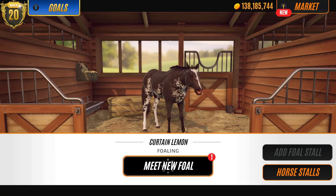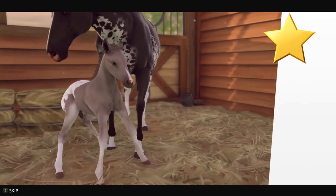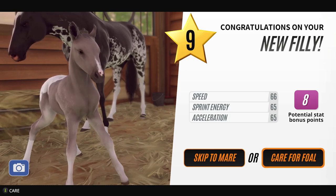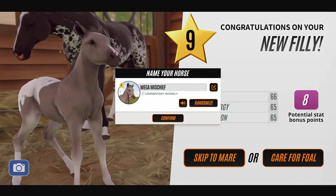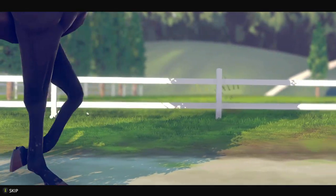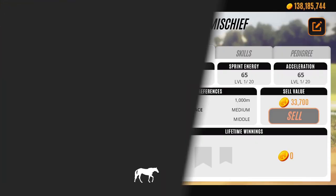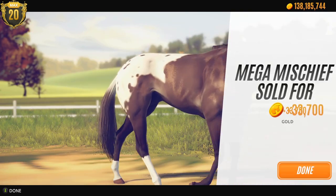Oh no, we have one more. Is this another blanket Appaloosa? And it's level nine. Oh my god I'm gonna pull my hair out. This mare just refuses to give me markings in a - whatever. Let's skip it to mare. I will keep trying with this mare to get her coat on a level ten horse. Mega Mischief. You are very very pretty but I cannot keep you. You are the wrong level so you will go bye bye straight away. Very sad. You are very very very pretty. I'd love to keep you but I can't.